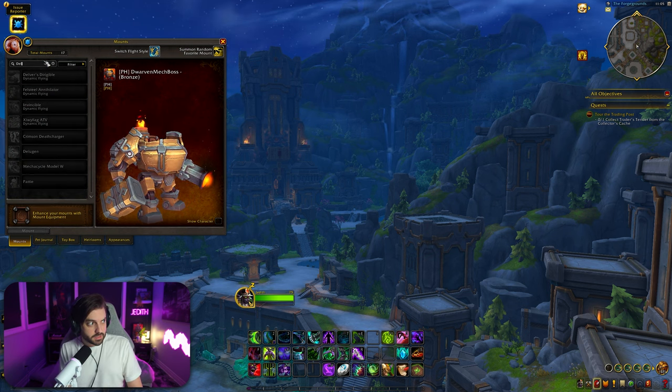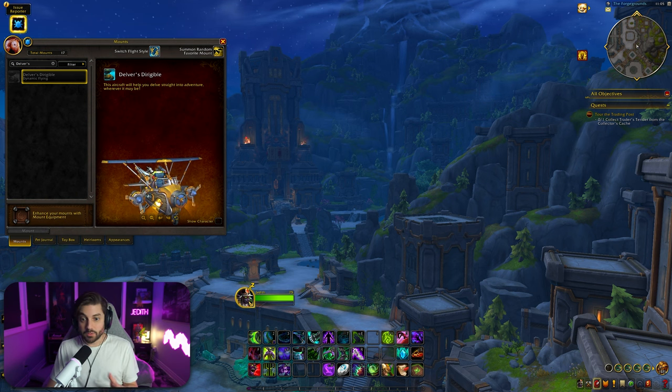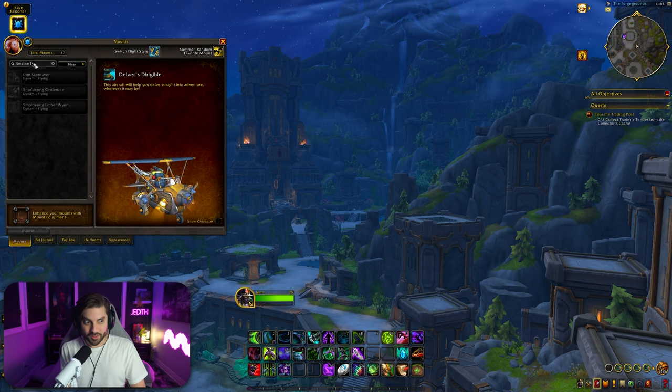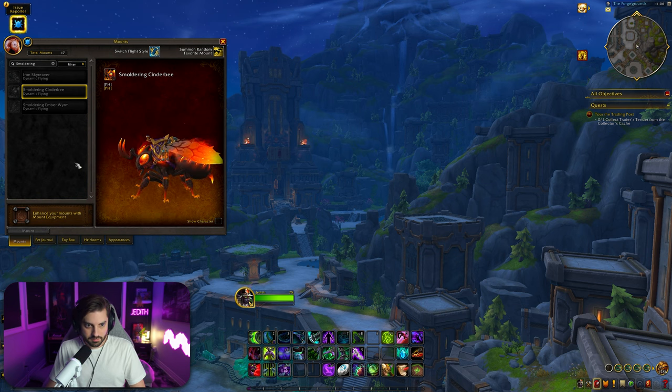Now we have the Delvers Dirigible — I think that's how you say it. This is going to be your customizable mount that you get from doing delves. I'm not sure of the process for acquiring it because it's not implemented in the alpha yet. I'm assuming it will be soon because they want to get the delve stuff out for testing as soon as possible. This is what it starts off looking like, and then you can customize different parts, colors, and accessories — it's your new dragonriding-style customizable mount.